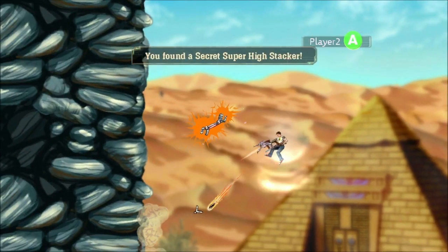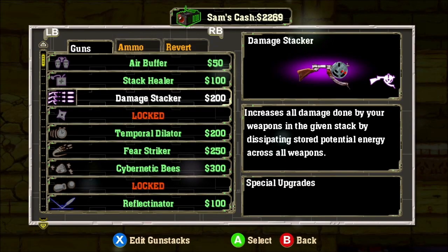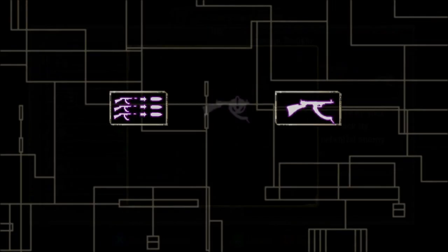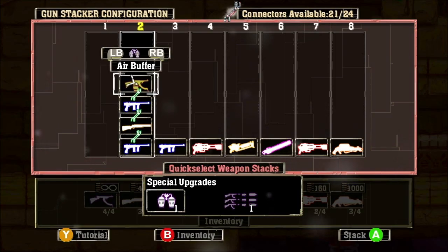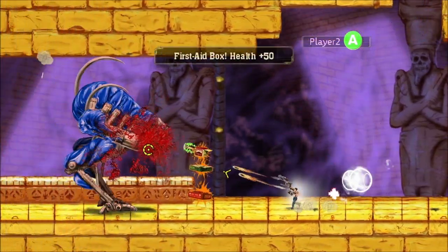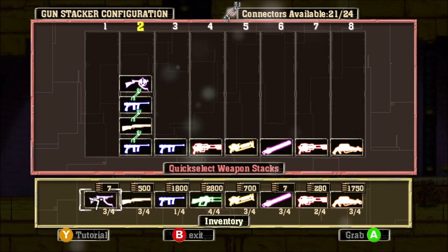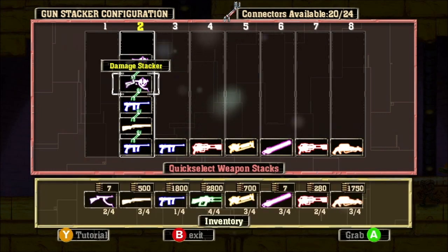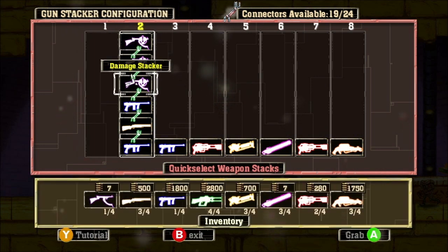The Air Buffer is also great for helping find the dozens of secrets hidden throughout the game. The next upgrade is the Damage Stacker. Each time you put a Damage Stacker in your gun stack, all weapons in that stack now deal 50% more damage. You can even add multiple Damage Stackers to the same stack, letting you double and even triple your damage. When you're early in the game this is a great way to get the most out of your ammo and enhance smaller stacks.